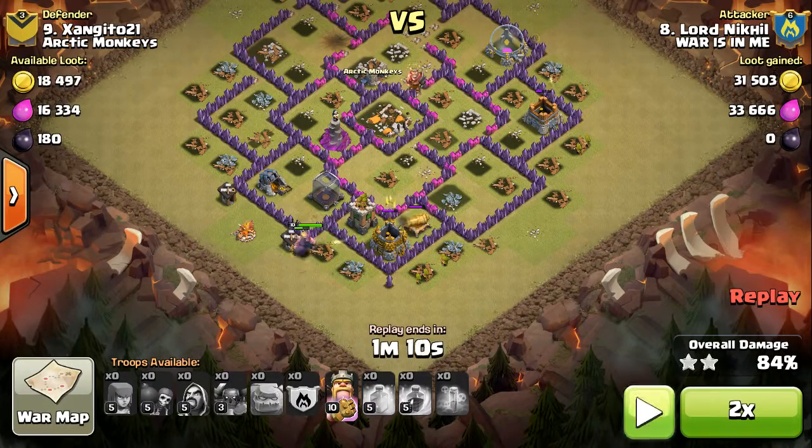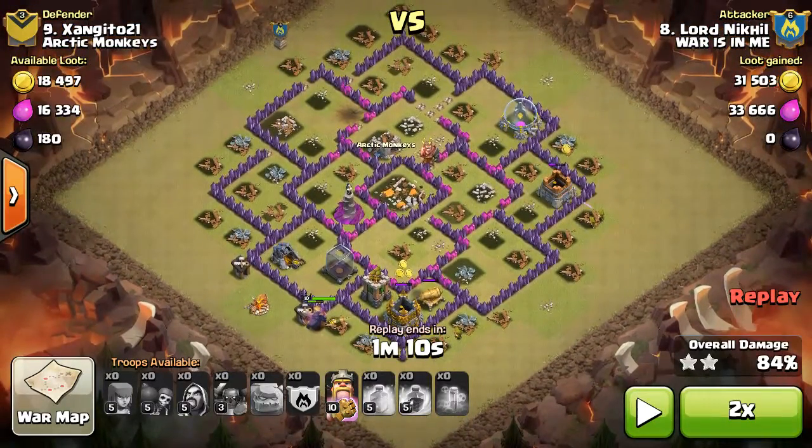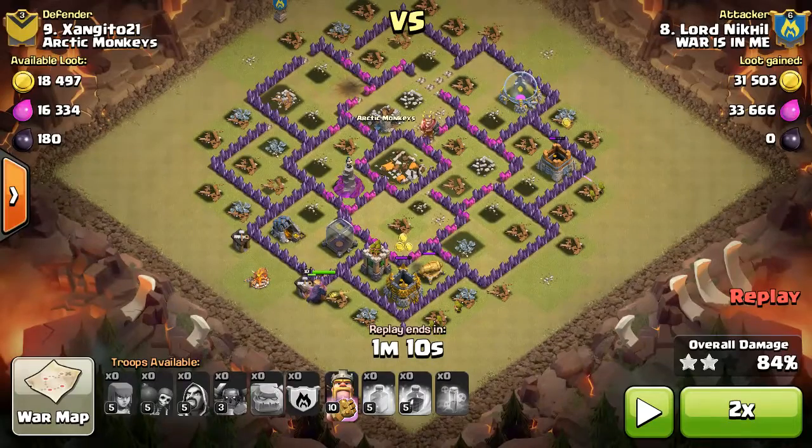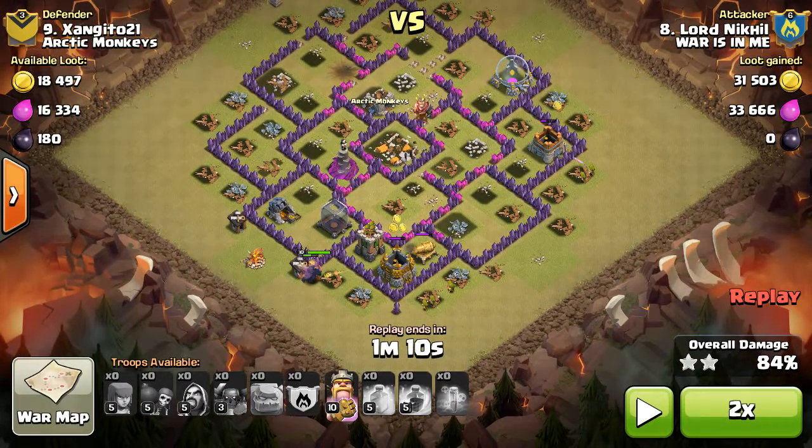At this point you might think — two Town Halls to the far end, and still some storages and some defenses to go. It might not be a three-star because only a P.E.K.K.A and some archers are left. But let's see what happens.